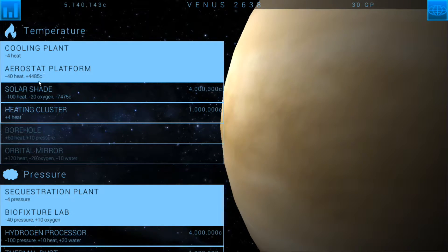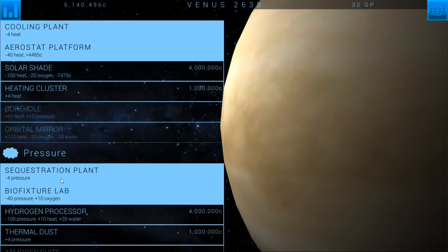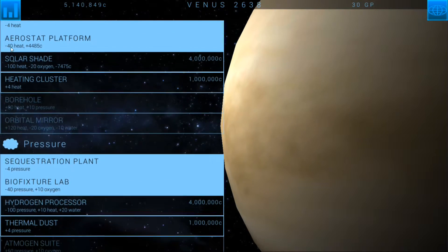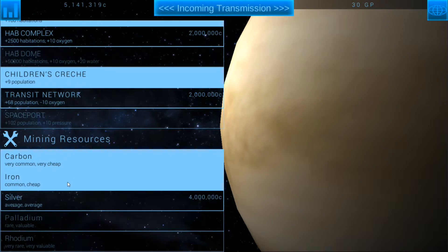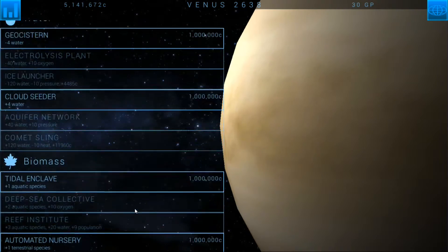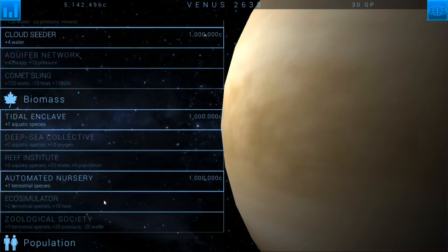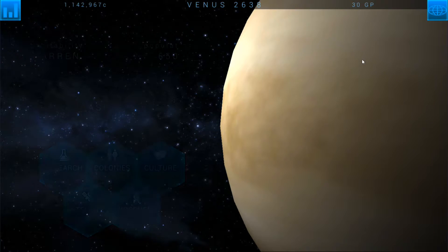We need to lower the heat level and we'll get some credits by doing that. I'm hoping that on top of lowering the heat level, as we build the hydrogen processors, we start getting water and lowering the pressure even quicker. We'll offset that plus 10 heat with our minus 40 heat from the aerostat platform. So I either go for the hydrogen processor or a better resource — I've only got enough to do one or the other. I'm still going to have to build the aerostat platform; that'll get me more money and it's going to start lowering the heat. So I guess I'll go ahead and start researching the hydrogen processor and save getting the better resource for a little bit later.